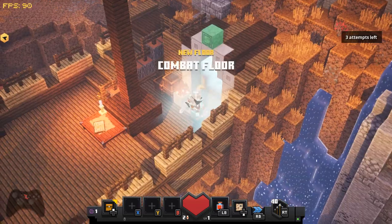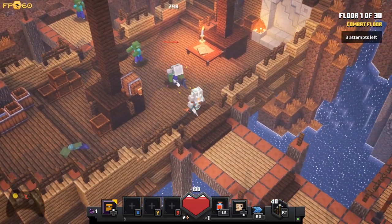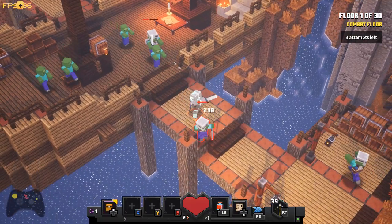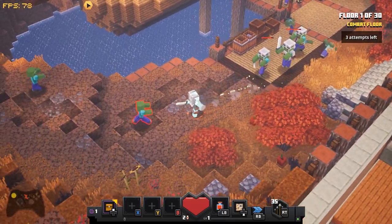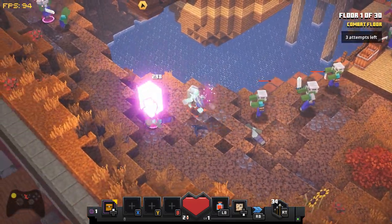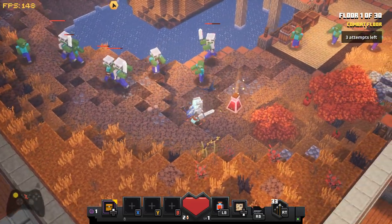Here we go, we're in floor one so we're going to clear floor one. I have zombies because I've been playing around with it. The funny thing with zombies is they're actually not too hard to kill, but because the gear when you start off with is not the best, they're actually quite hard — the ones with armour can be.